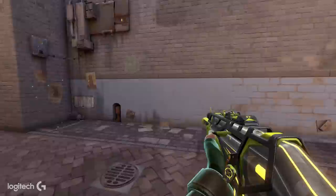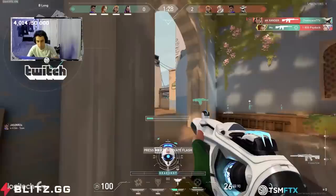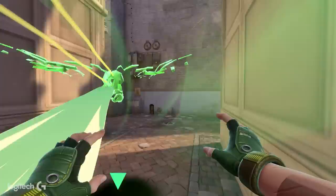If I see enemies dodging the flashes, I'll start faking them and using other methods — like faking the flash, peeking with it to see if I can get the kill. A late pop technique I use that I don't see a lot of people do: you throw the flash to make it look like a fake, but then pop it late. On their screen it looks like a fake flash — they turn away, then turn right back into your crosshair, and you late-pop and get the kill.